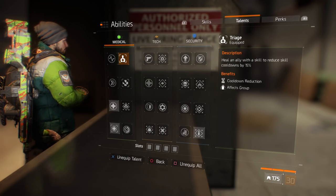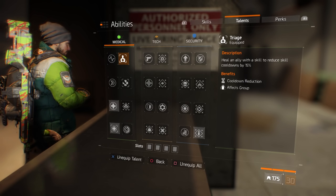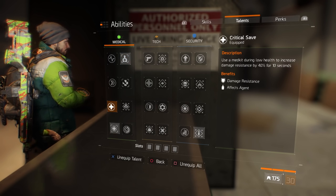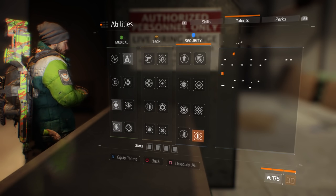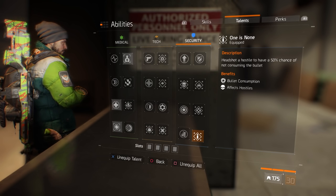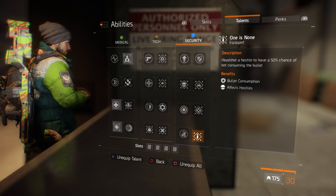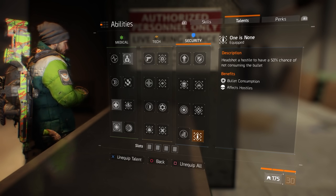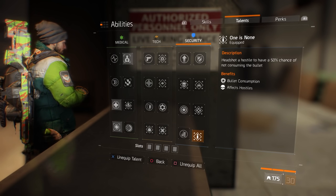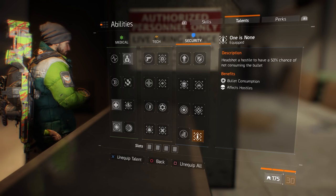As far as our talents go, we're going to be running Triage — heal an ally with a skill to reduce skill cooldowns by 15% — and then Critical Save, Combat Medic, and One is None. PSA: One is None is currently bugged. If it procs on your last bullet it's going to glitch your gun and it won't let you shoot — it will basically jam. It won't let you reload either. All you have to do is switch weapons real quick and you can fix that problem.